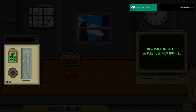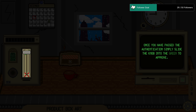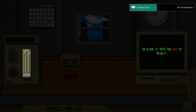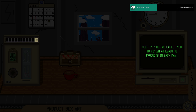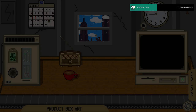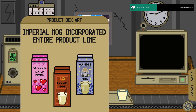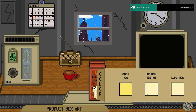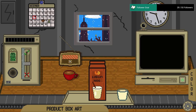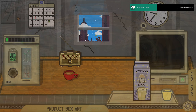Welcome to your first day. These tabs are your access to our classified info regarding our products, so we can look up products, box art, and color. If the sample you receive has one or more fields incorrect, reject it. Otherwise approve it. Once you pass the authentication, simply slide the Nog into the green to approve or into the red to reject. We expect you to finish at least 10 products each day — failure will cause immediate termination. Have a good first day, rookie!